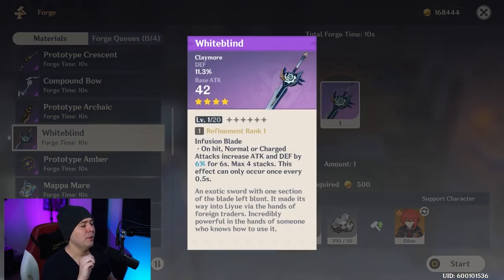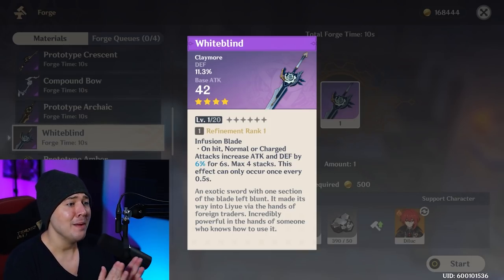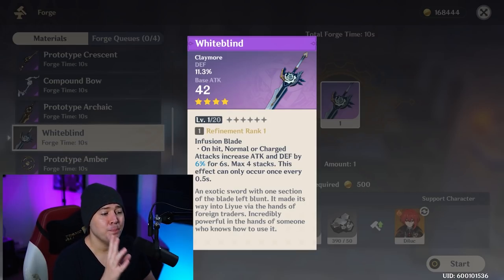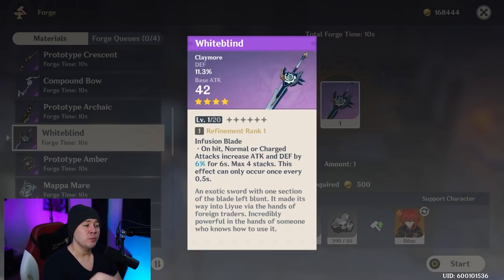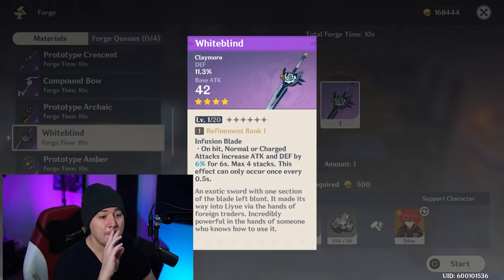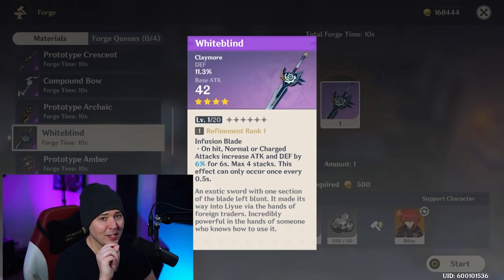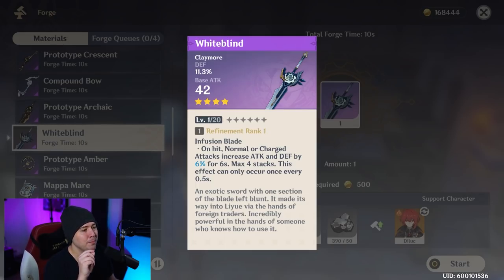Then we have the White Blind - if you're a Noelle main, this is your jam. This is essentially a seven-star weapon for her when maxed out. It gives a large amount of defense percent, plus both attack and defense stacks. When you elemental burst, that defense percent converts into attack as well, which is massively powerful for Noelle. Definitely craft the White Blind if you're a Noelle main.